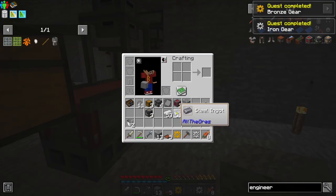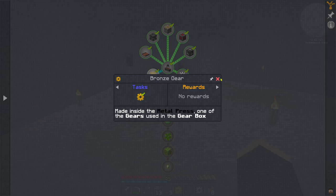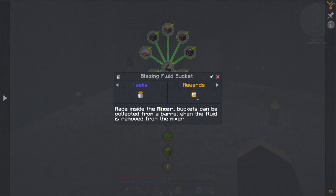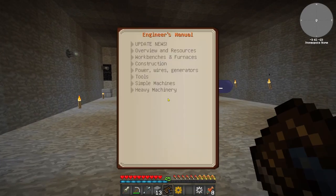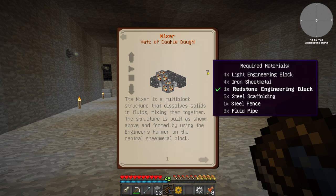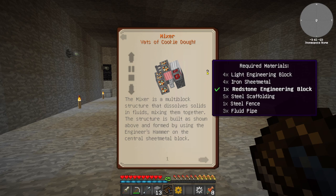I'm going to put the plate mold back in. The next thing on the quest is a blazing fluid bucket, which requires a mixer. A mixer is a quite large multi-block machine from Immersive Engineering. If you hover over the question mark you'll see a list of blocks required for the build. One block highlighted red is what you right click with the hammer to form the multi-block structure. I'm going to make all these - they're all pretty straightforward, we've just made most of them.